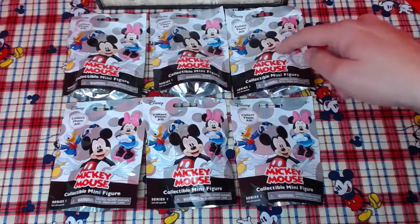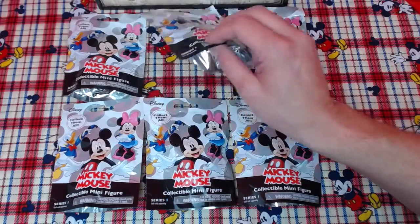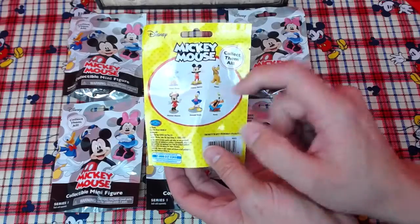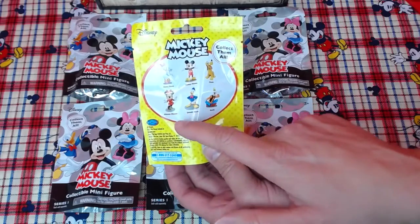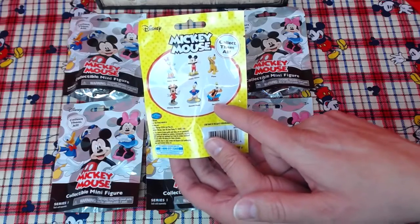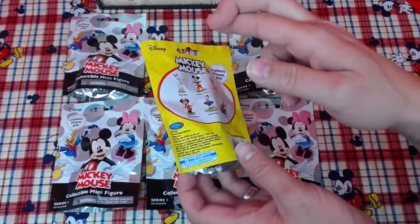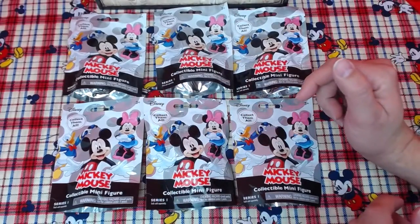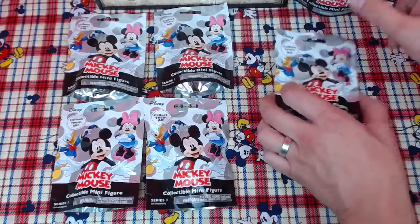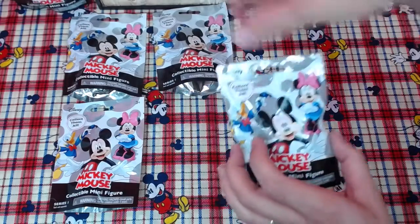Okay, so I got six of them. One, two, three, four, five, six. And you'll notice on the back we can get Daisy Duck, Mickey Mouse, Pluto, Minnie Mouse, Dino Duck, and Goofy. I got six because there are six, so I got my fingers crossed that we get them all. Okay, let's move these out of the way — we can get started.